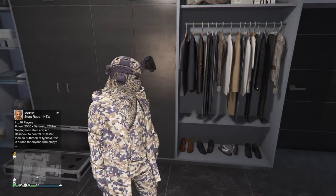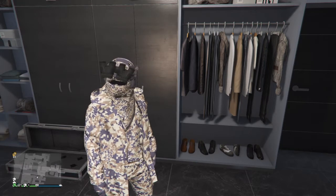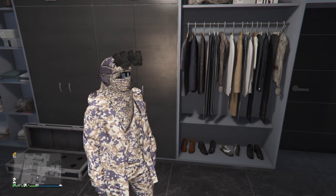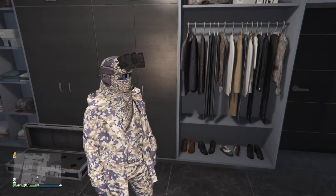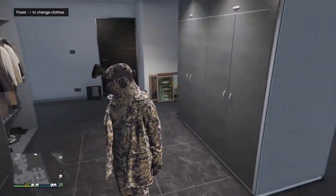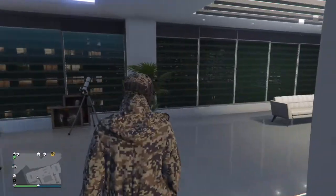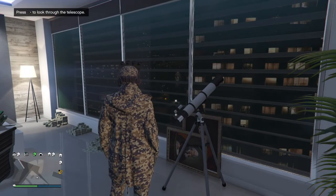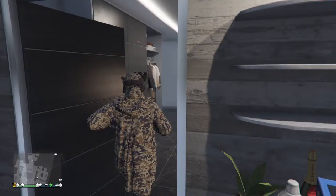Hey, how's it going guys, Incomparable Gamer here and I am back with a new GTA 5 solo glitch you can do with your outfits. I have not been active in the last two days due to a lot of things going on. To glitch outfits it's super easy - you just need to have a telescope in your office, house, or anything like that.